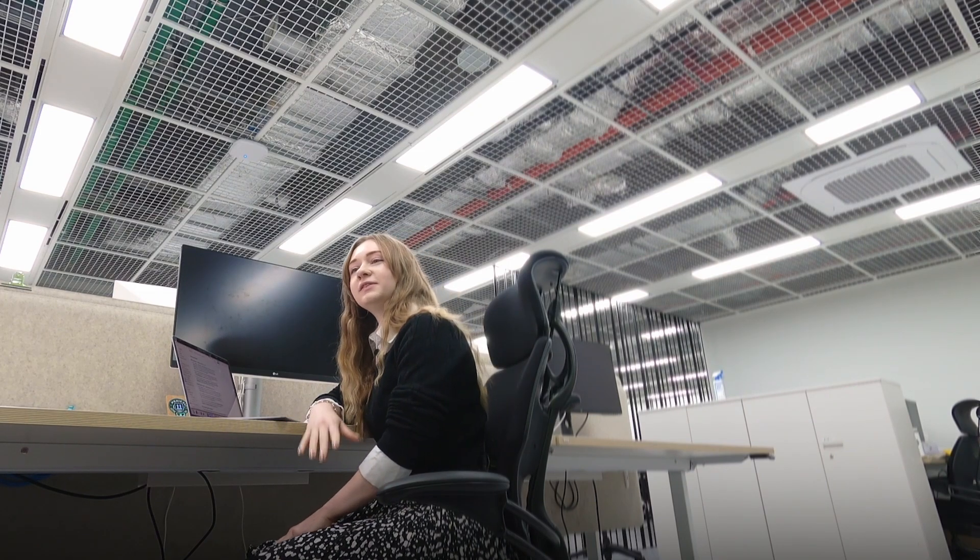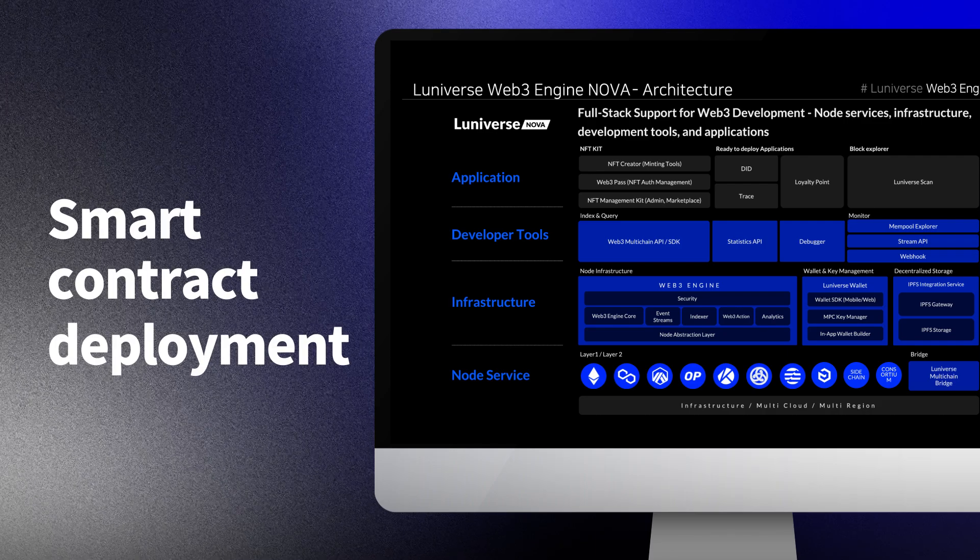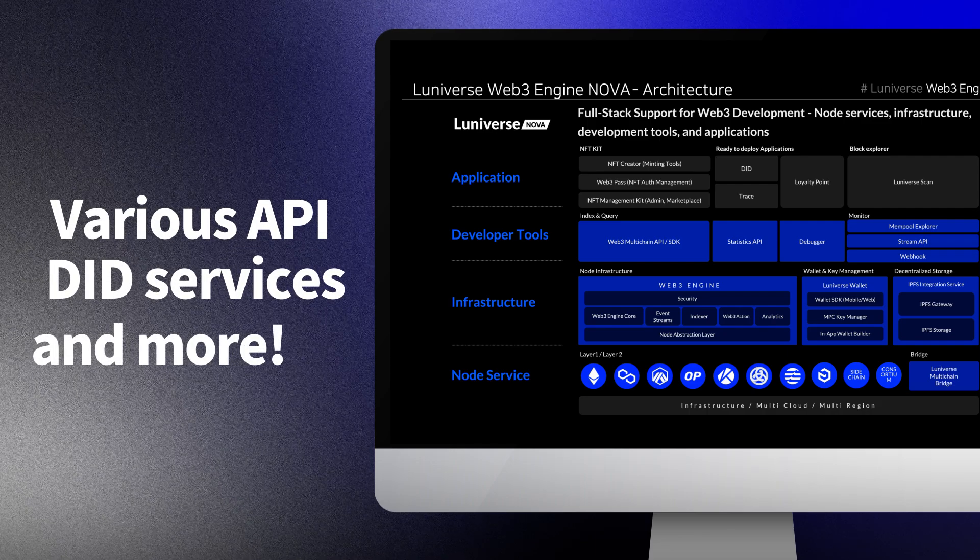Luniverse has an impressive lineup of core services including layer 2 sidechains, a consulting mainnet, smart contract deployment as well as various API, DID services and more.